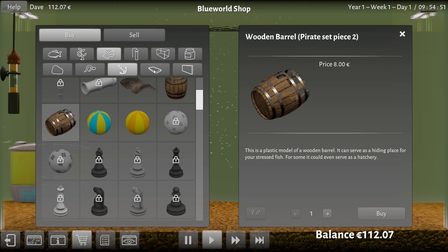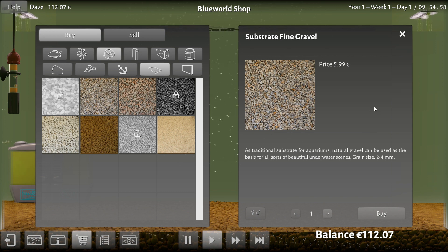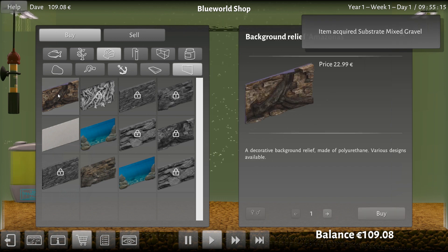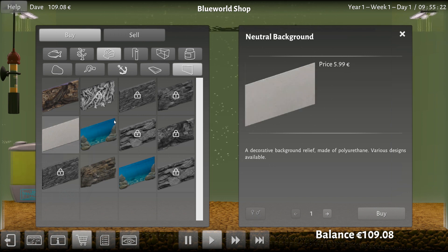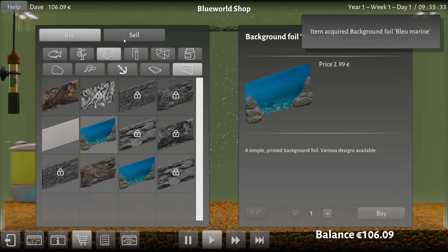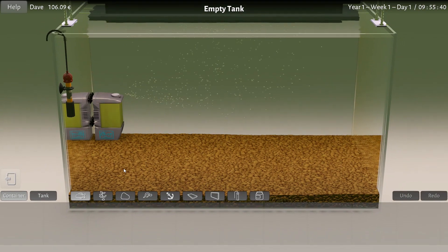Oh, it's a pirate set piece too! Do we get some sort of achievement if we get all the things for the pirate set? That'd be cool. I like that. Anything else I need to buy? Ground substrate — I can change the color. Does that affect the aquarium in any way? Basis, grain size... I don't see where there's an actual mechanic that would change this. I do like the mixed gravel and it's only €2.99. I'm going to get that. How about backgrounds? Oh yeah, give me one of them. That's really expensive — €22.99. Just flat white is €6. Blue marine — yeah, give me that.